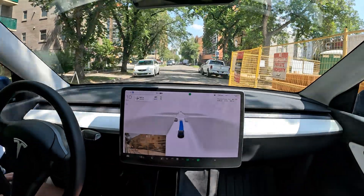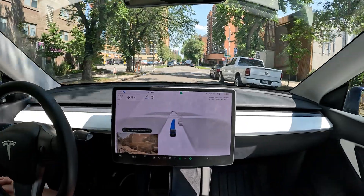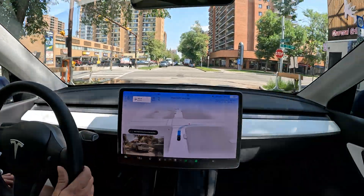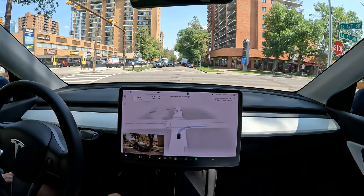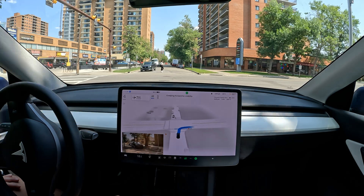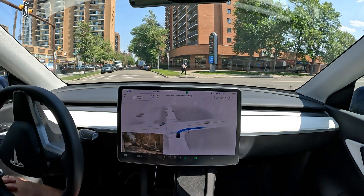When it sees that car it slams on the brake a little bit and it's signaling right, but we really shouldn't be stopping. It does better in close encounters similar to this, but because of the construction it was a little bit off there. It's clear on our left, we should be able to go — it's quite a slow turn over here.